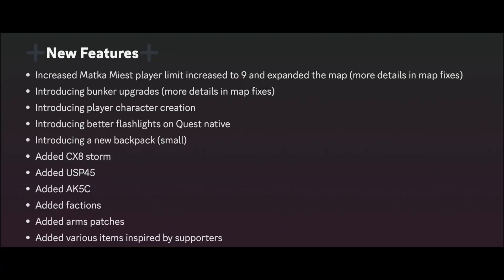New features: increased Matka and Mia's player limit to nine and expanded the map. Reduced bunker upgrades - you can upgrade them at Muric and have to level up to get those upgrades. Introducing player character creation, which was shown at the beginning of the video. Introducing better flashlights on quests - the flashlights are no longer dog shit and actually work properly now. Introducing the small backpack - the sling backpack that was teased on the Ghost of Tabor Discord.